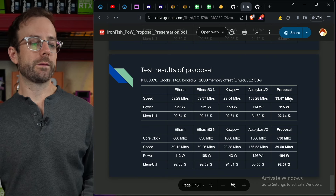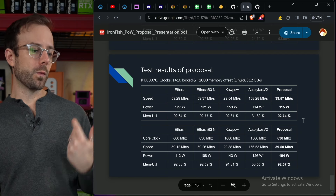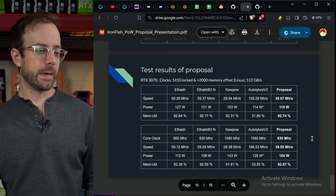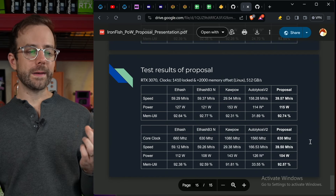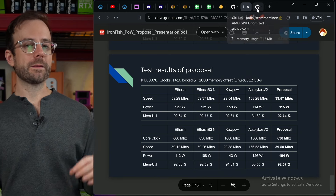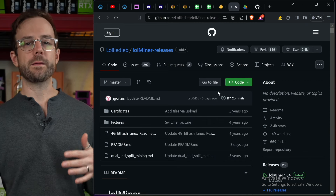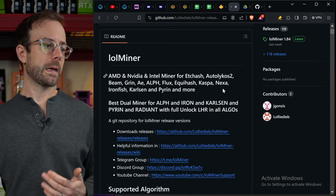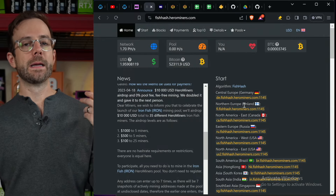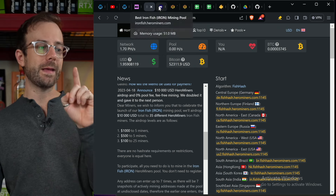The proposal that ended up being FishHash shows that GPU doing almost 60 megahash on Ethash, and with FishHash you're going to be doing around 40 megahash utilizing the same amount of memory. He also tested locking the core on that 3070 all the way down into the 600s, which lost only a little bit of hash but dropped additional power. You can do testing on this in lolMiner right now with the current release. Hero Miners also has a pool up right now for FishHash where you can mine on testnet and see how much hash rate your GPUs will get.